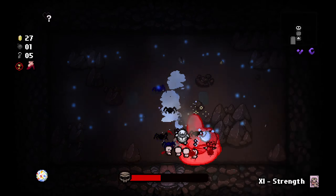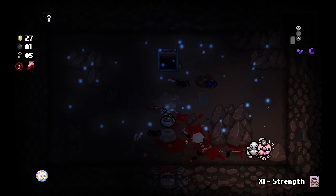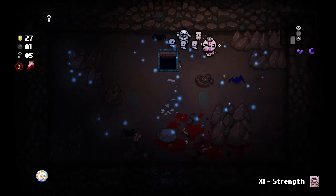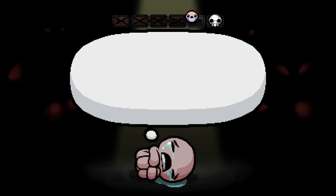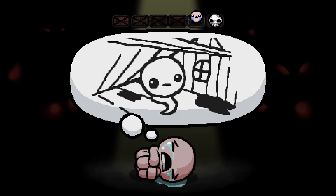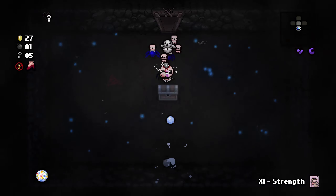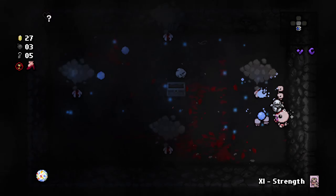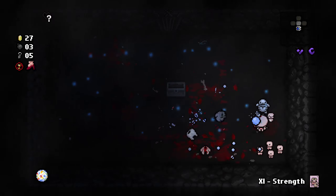Now we're playing against Bombino. Oh my god, we're melting him — although he's doing damage to us too. We already defeated him — that was insane. We also got Lunch, which is an HP up. We probably have a lot of HP right now. This is amazing, let's move on.